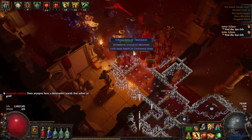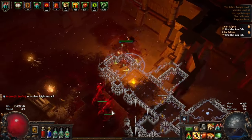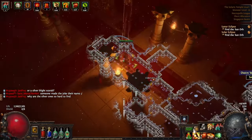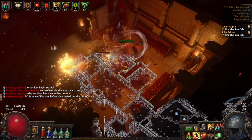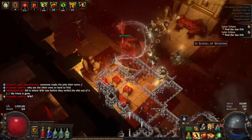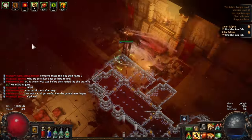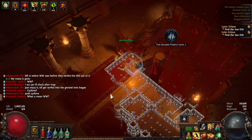The Juggernaut is the main tank class, that possesses endurance charge generation and a bunch of bonuses like health boosts to armor, damage mitigation, and protection against slows or stuns. His class skill tree also offers some offensive bonuses like accuracy and stun effects. Overall the Juggernaut is a plate wall of defense, and is also a great pick for a league starter.